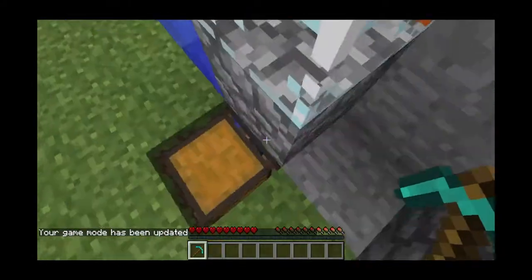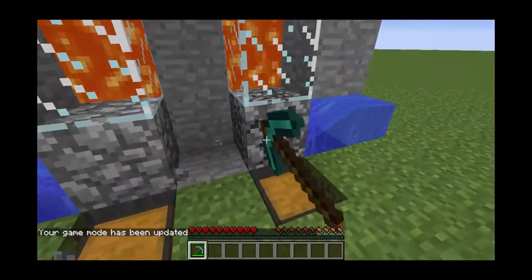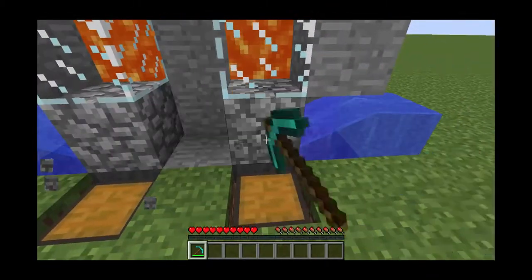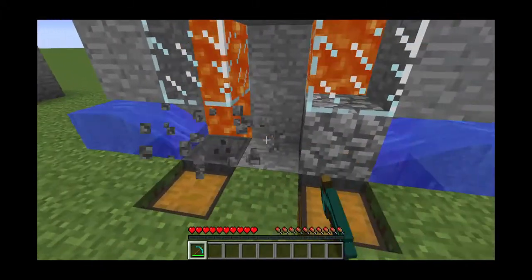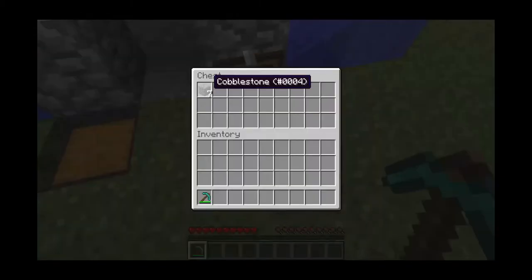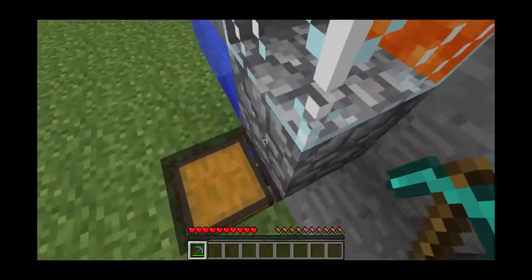Okay, watch. With the hoppers, it automatically collects the cobblestone. So you could just go back and forth like this, and the hoppers are getting everything. You can see the blocks sometimes look like they burn, but they aren't — they're getting collected. There should be eight in that one, and eight in the other. One burned, but yeah — as you can see, this is very efficient.